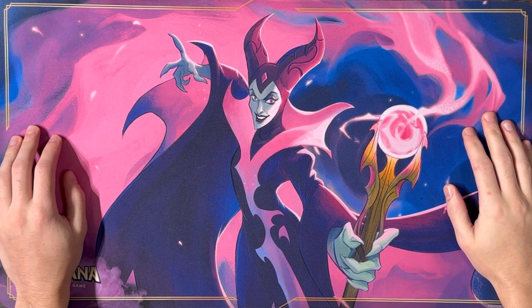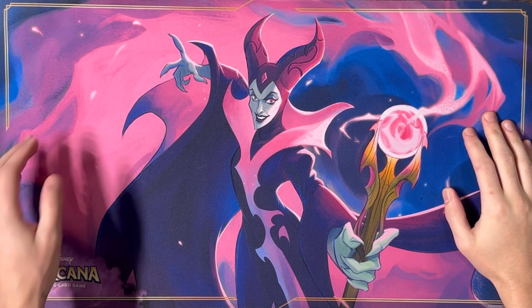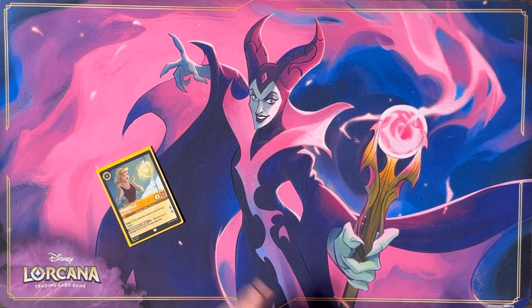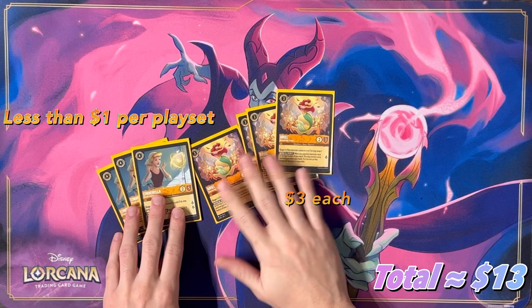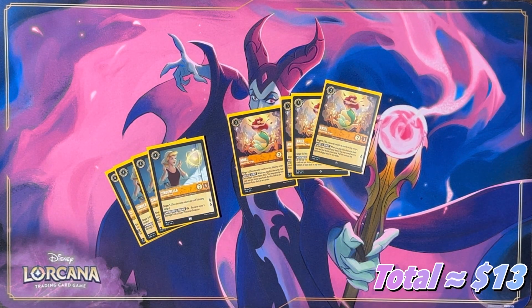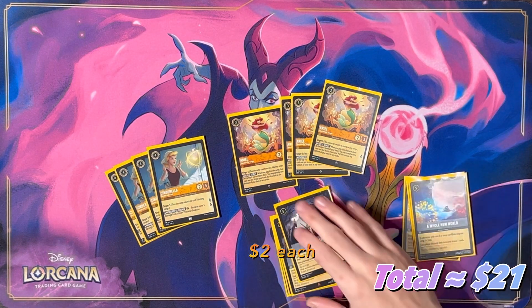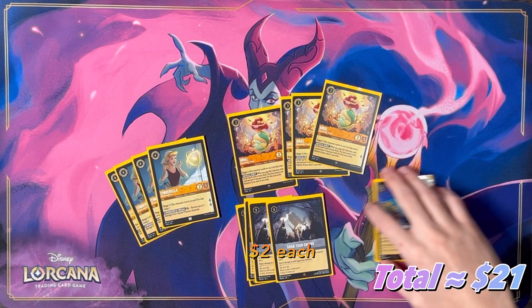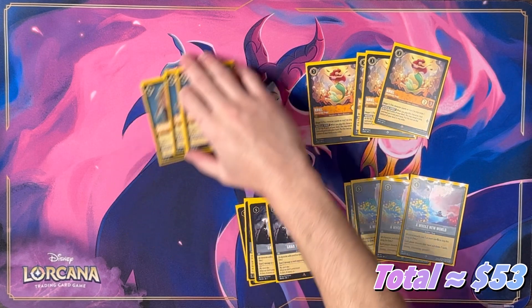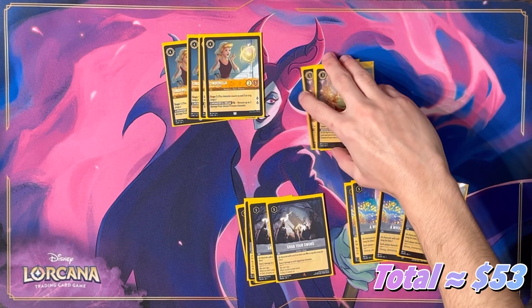This is a showcase of my princess value deck profile, which incorporates two important things. From set one we still have our singer fives, and we use a playset of each of those. The main focus is to bring out the songs 'Grab Your Sword' and 'A Whole New World.' These are both full of value and when sung early can put you far ahead of your opponent.